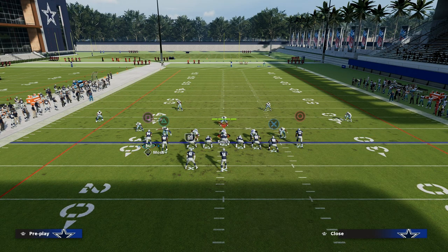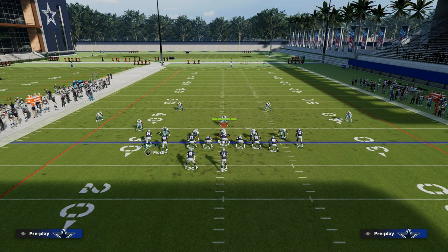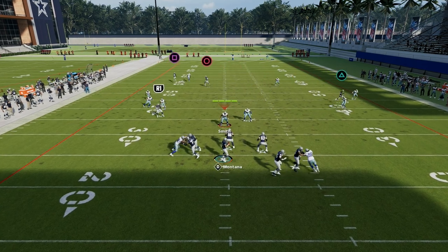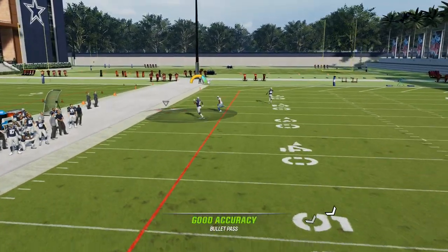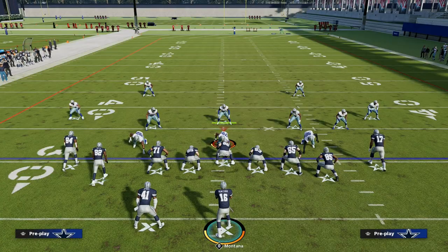If you add a streak and something simple, it's really effective. If you wait on this post route, there's not a zone in the game that will guard it when you have a clear out — and you can aggressive-catch it to avoid a KO.